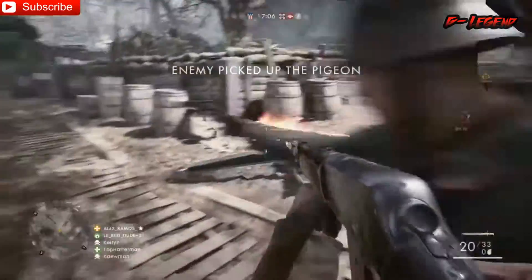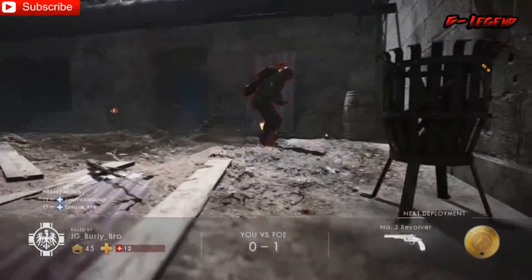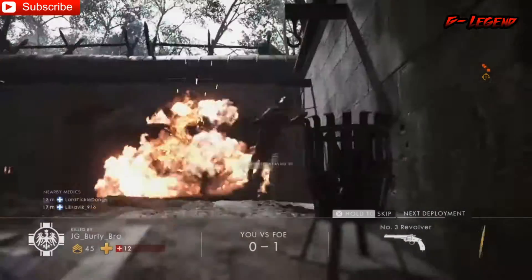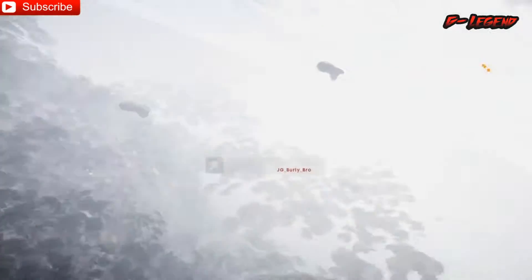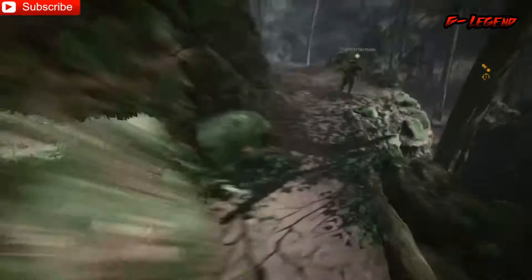We'll break down the code of the game — percentages, numbers, recoil patterns, bullet drop, damage over distance — things you can also find on Symphic. But I'm gonna lay it out in an easy way for everyone to understand, and it's definitely worth your while if you want to get better.